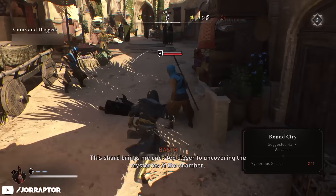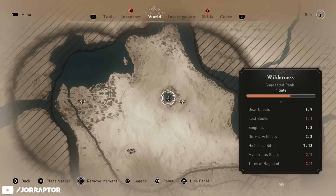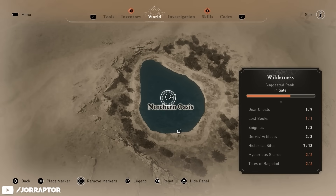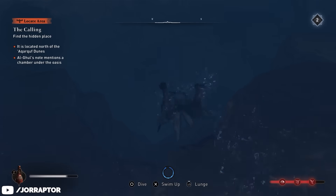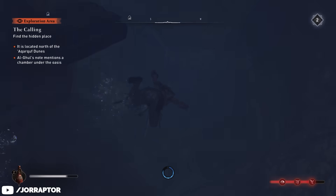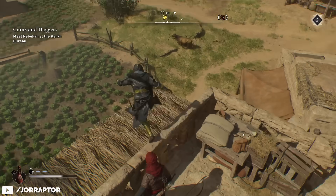There are 10 shards in total, but we only need 5 for the outfit. Of course, nice to get them all. When you have enough, head to the northern oasis over here on the map. Then we want to swim in the water and dive down to find a secret entrance. Just follow this - you can discover what it looks like yourself, I think that's more fun.